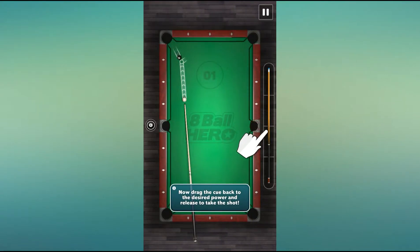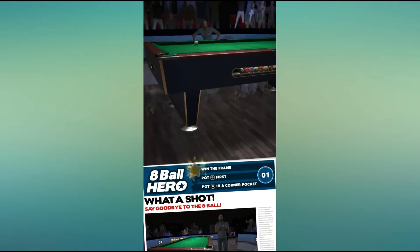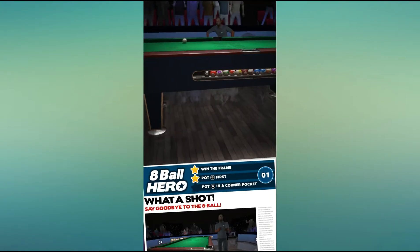Drag the cube back to the desired power and release to take the shot! Great putt and a great victory! The pressure was on, but they putted the 8-ball!